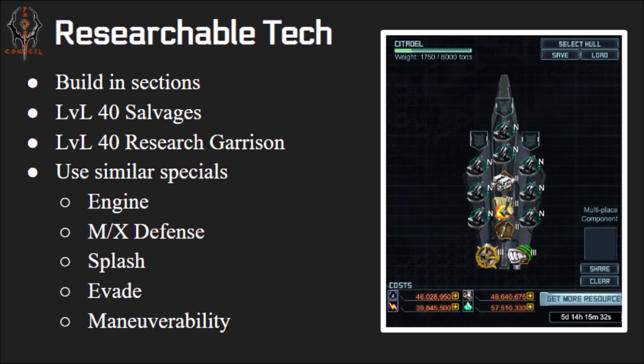It does take some time but gives you two and a half thousand points for the Forsaken Mission each run. If you don't have these exact specials, don't worry — you just need some kind of engine special, some kind of mortar or missile defense, some kind of splash special, an evade special, and a maneuverability special, because the Citadel is pretty slow. This is my basic Citadel build for low levels.